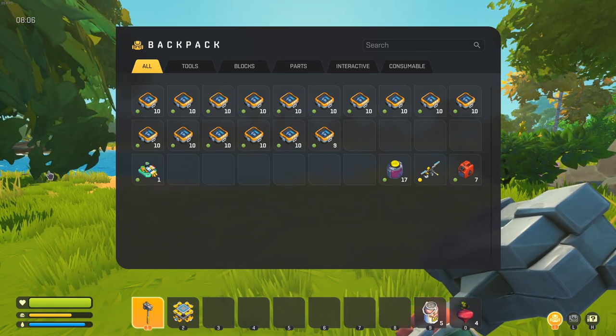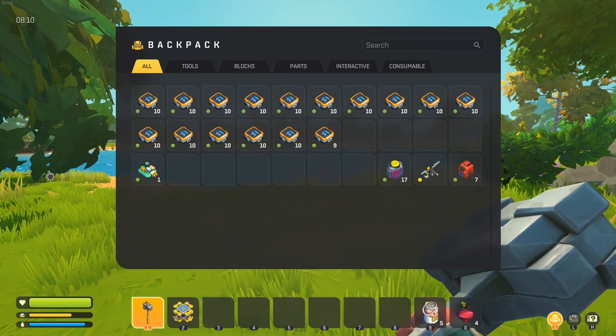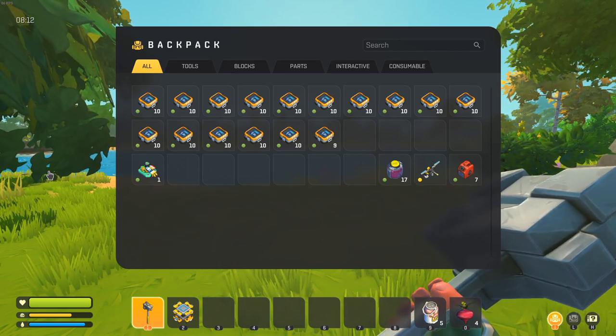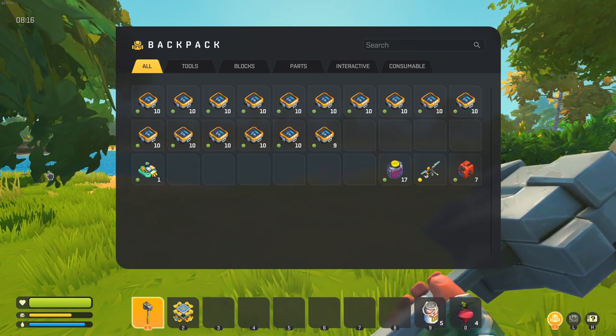Last but certainly not least is supply crates and chests. Supply crates are either green or gold. The gold tend to have a higher rate of component kits, while the green can also have them. Chests are the large green boxes you can search — they can also contain component kits.